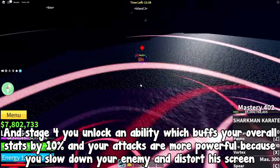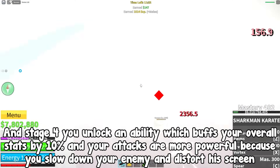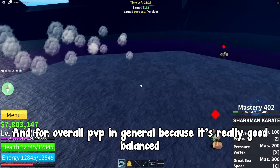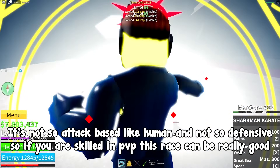At stage 4 you unlock an ability which buffs your overall stats by 10% and your attacks are more powerful because you slow down your enemy and distort their screen. So this race is really good for sky camping and for overall PVP in general because it's really well balanced — not so attack-based like human and not so defensive, so if you are skilled in PVP this race can be really good.